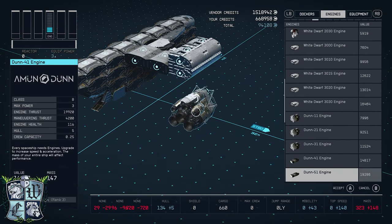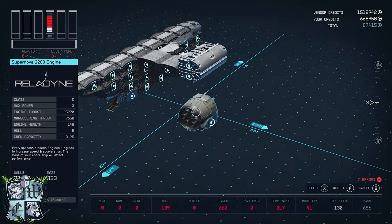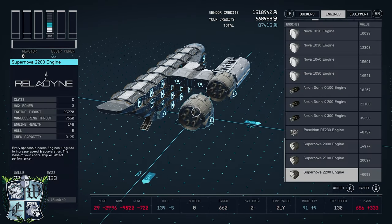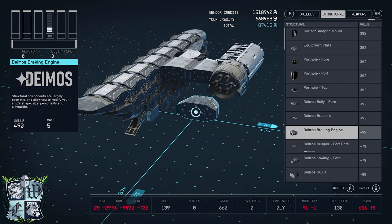Now over to my engines tab — I'll choose my primary engines for this build, the Supernova 2200 engine, and put it right there. Then back to the structure tab to add more structure.